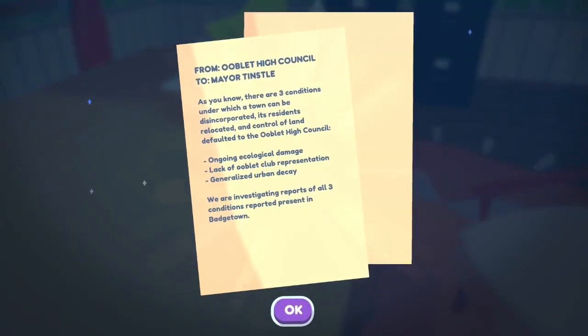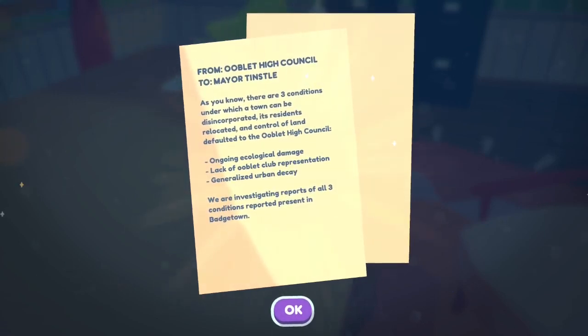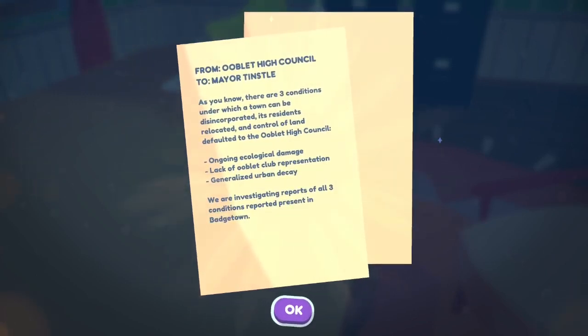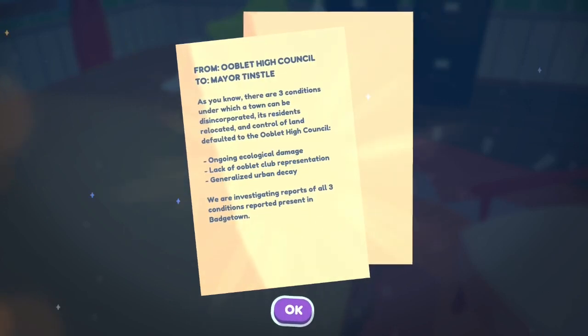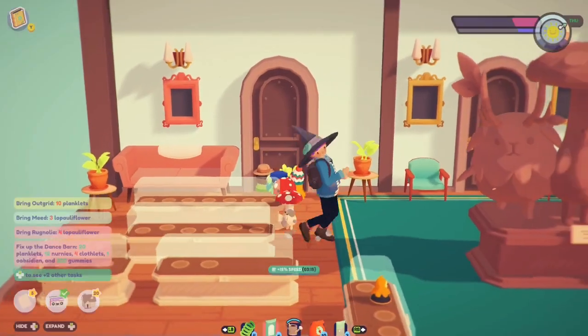From Ooblet High Council to Mayor Tinsel: there are three conditions under which a town can be disincorporated — its residents relocated and control of land defaulted to the Ooblet High Council: ongoing ecological damage, lack of ooblet club representation, and generalized urban decay. We are investigating reports of all three conditions in Badgetown. So we need to bring things back, have our ooblet clubs get proper representation, and address the ecological damage. Mayor Tinsel is on it.